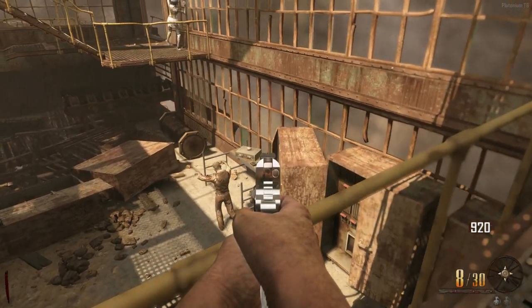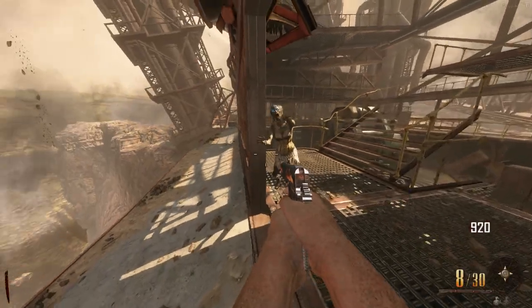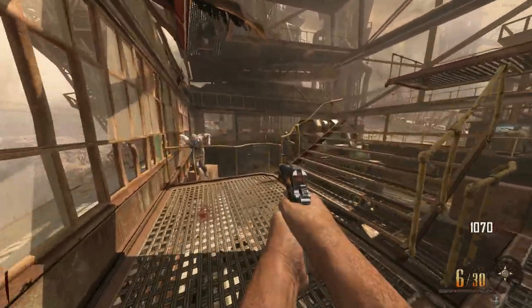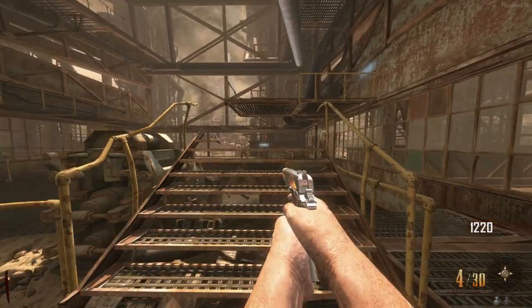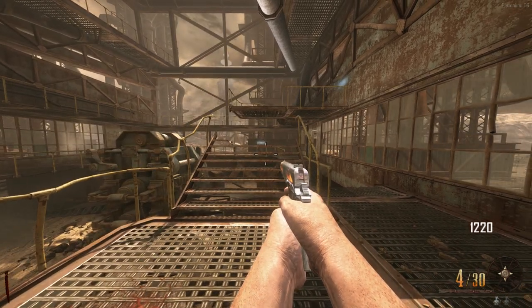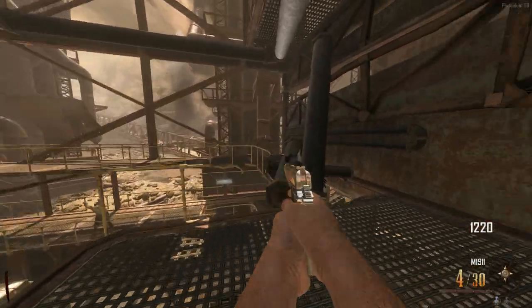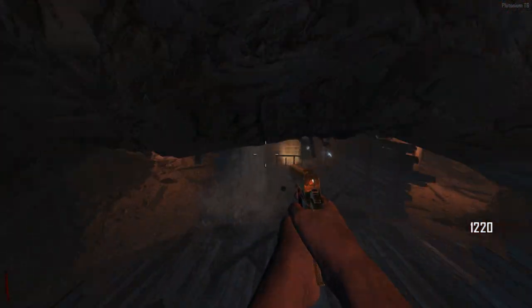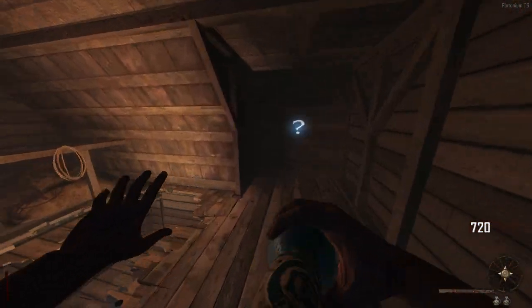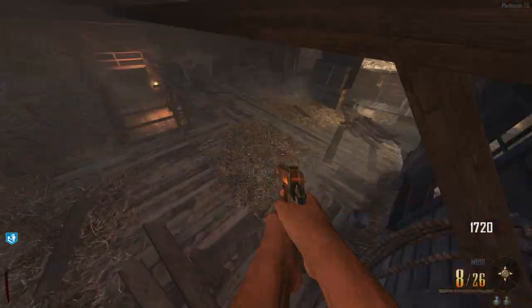I've already built the nav card table, so we're ready to start this Easter egg. Let's jump down the little ditch area. There's an Elsa upstairs - let's see if we can grab it without buying it. We got it! Now let's grab Quick Revive and the Remington, get a cheeky thousand points, and then jump down.